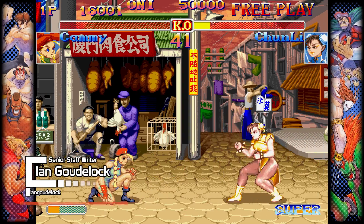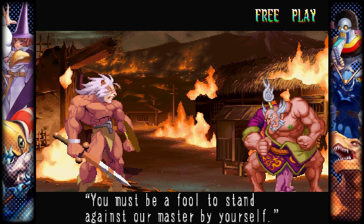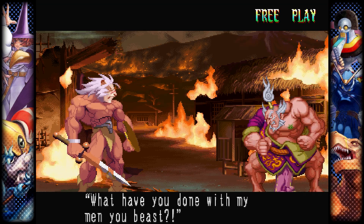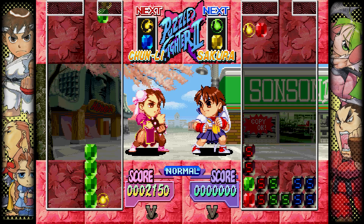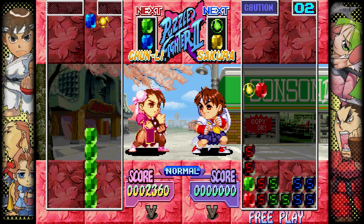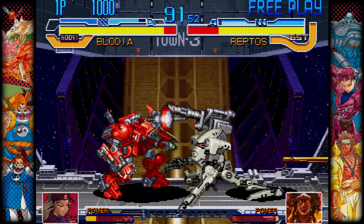Capcom is no stranger to releasing various collections, but there are a couple titles that are notorious for missing the cut each time. A title like Red Earth, for example, hasn't seen a re-release since its 1996 arcade debut — until now. This title and several other criminally under-looked Capcom fighting games find new life in the simply titled Capcom Fighting Collection — a collection that may seem unassuming to the uninitiated, but holds nearly all gems and is presented with flexible settings and extra content to boot.